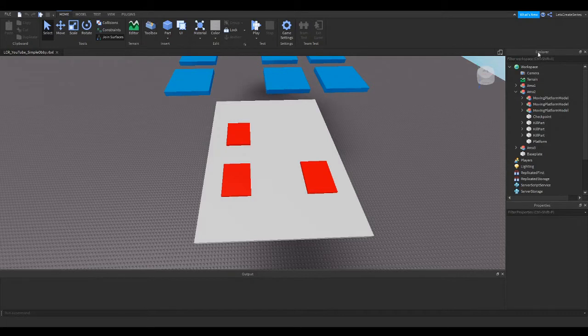If we look into the Explorer window and scroll down below ReplicatedStorage, we'll see ServerScriptService. ServerScriptService is where we're going to place a couple of scripts and I like to group them based on what they do. We're going to be adding a behavior for kill parts so it will behave a certain way — in this case when a player touches it their health will be set to zero.